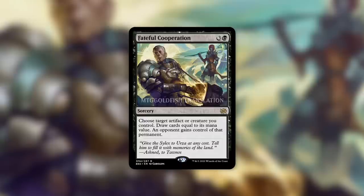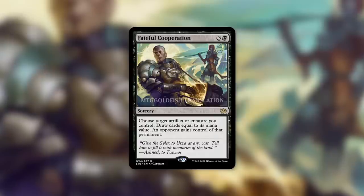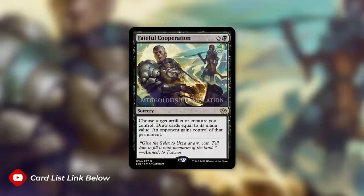Do keep in mind, though, this one is a bit more specific than some other donate effects. This one does specify artifact or creature. Unfortunately, there are certain types of permanents that we can't give our opponents that we would really like to be able to give to them. But with all that said, let's jump into the cards that this can work well with and some that it's reminiscent of.